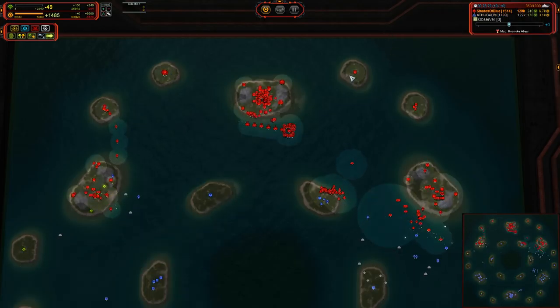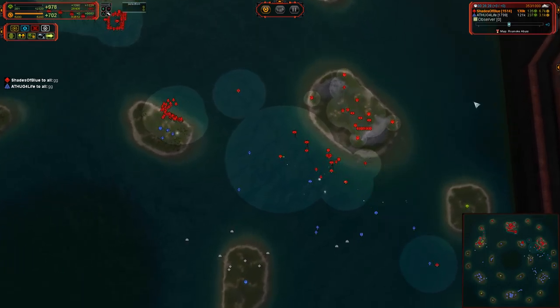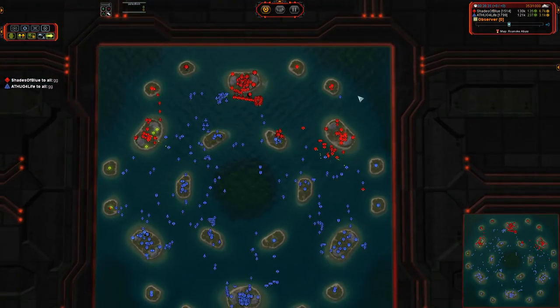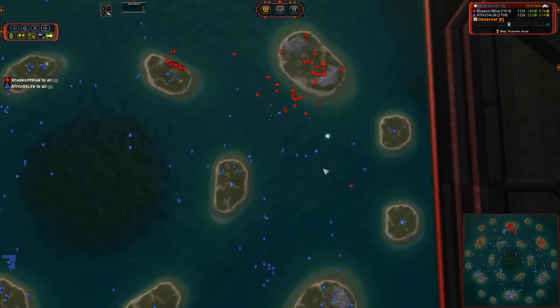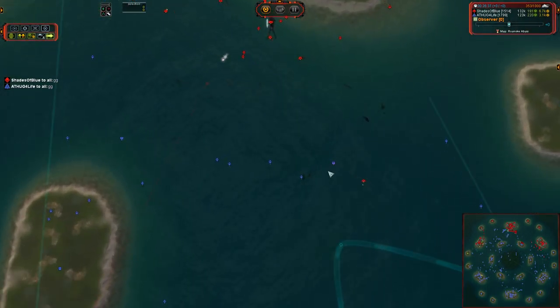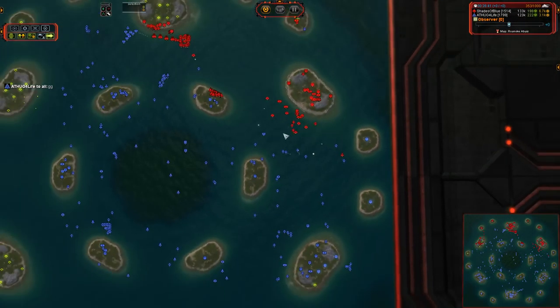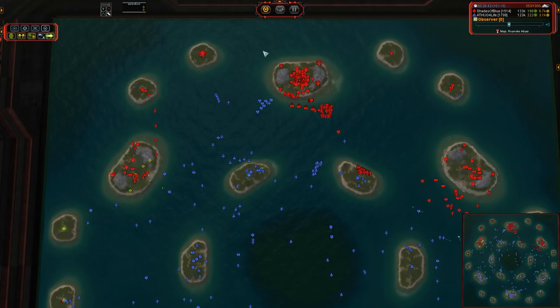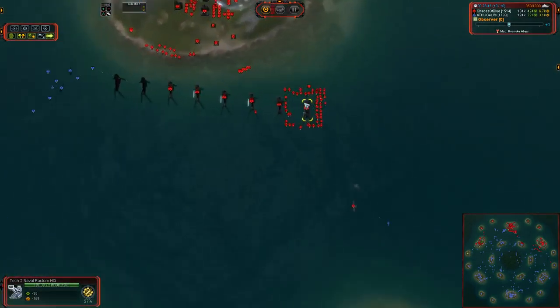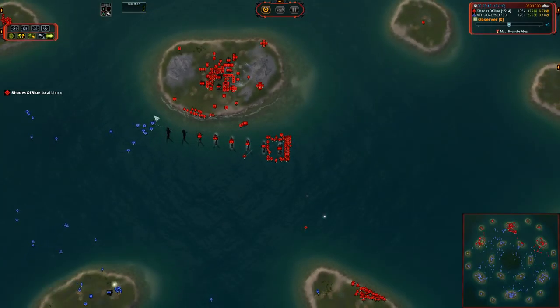Looks like TA is sitting on 26,000 reclaim and 157 mass income. Shades of Blue is on 188 and 136, with 25,000 reclaim. He does have a Strat Bomber out, which is a very interesting move. He's going to overkill that Sonar by such a ludicrous amount — I don't even know why he did that. He's throwing out the GG, which I think is a little premature. He's got the T3 Factory upgrading.